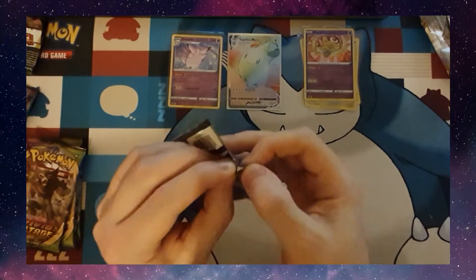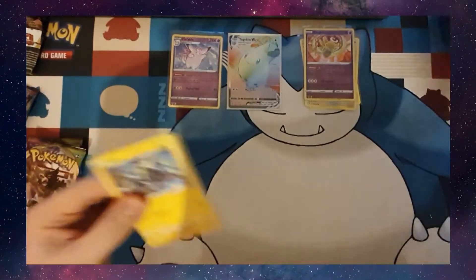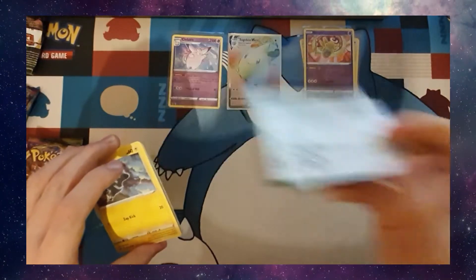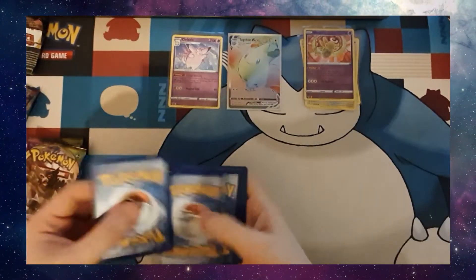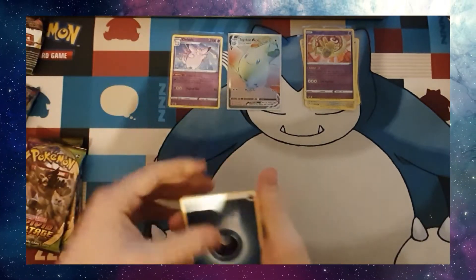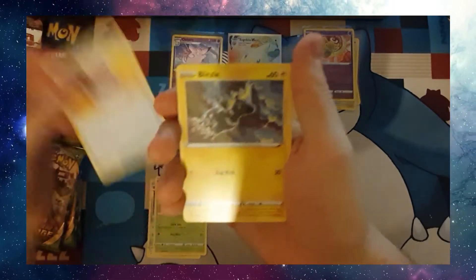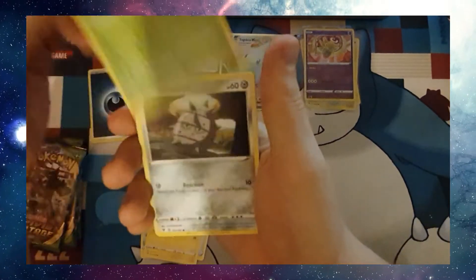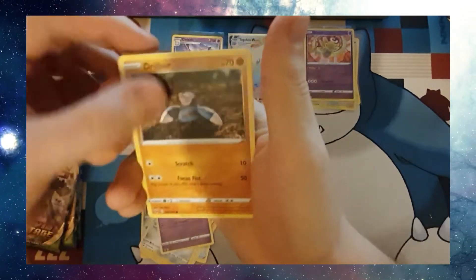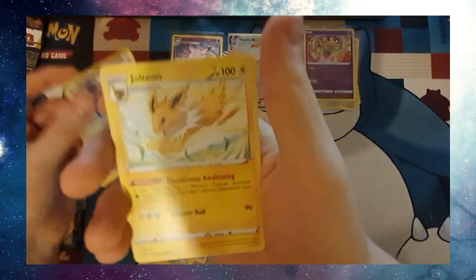Right, we're going through these ones. Code card. Darkness Energy again, Metang again, Cocuna, Moomoo Cheese, Blitzel, Skiddo, Ferrisseed, Dedenne, Drillba, a Reverse Holo Loudred, and a Jolteon.